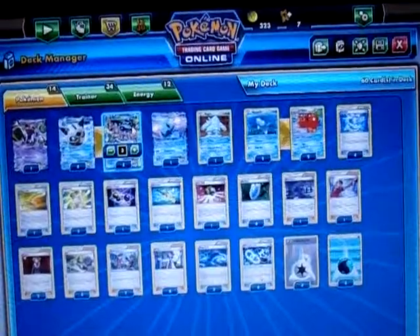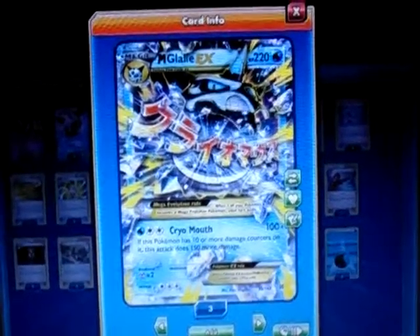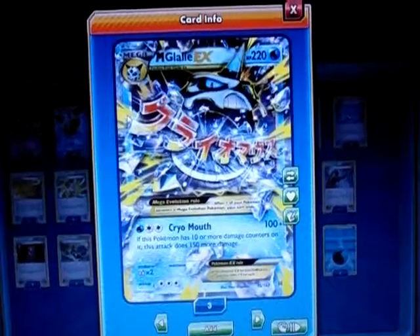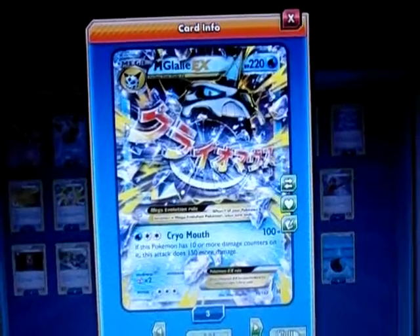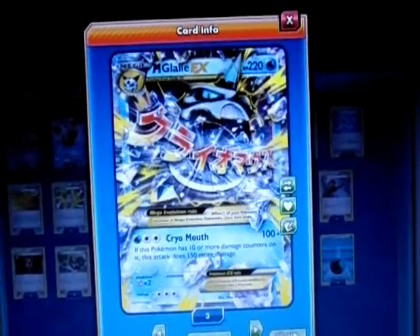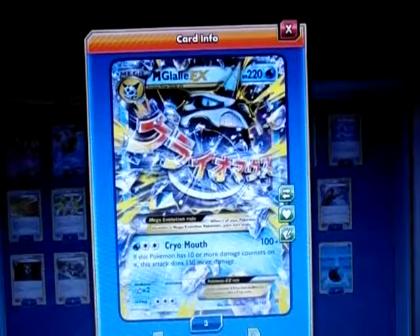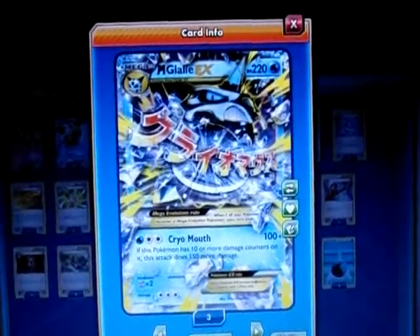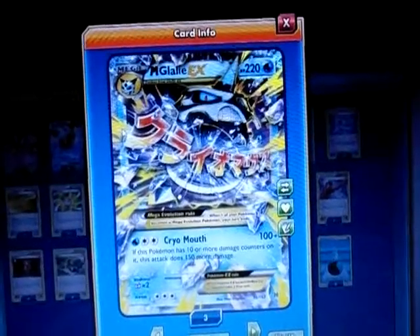Here's the Mega Glalie. For 3 energy it has Cryo Mouth. If it gets hit by 100 damage or more, it does 150 to the attacker, but its base is 100 — so it goes up to 250 damage, which pretty much knocks out every EX in the game. Maybe Wailord EX is the strongest at 250 HP. I can get that easily set up with Double Colorless and Water energy.